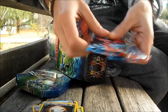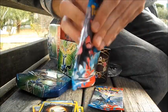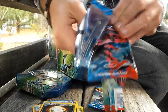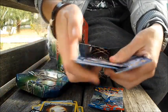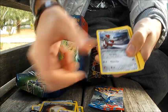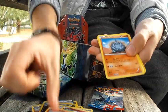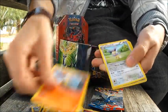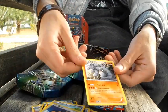Anyway, on to X and Y. Let's go with the Yveltal one. We have... Spoink, Ponyta, Jigglypuff, Fennekin, Rhyhorn — sorry — Dunsparce, Braixen, Delcatty. Reverse Doduo and a Rhydon. Yeah.